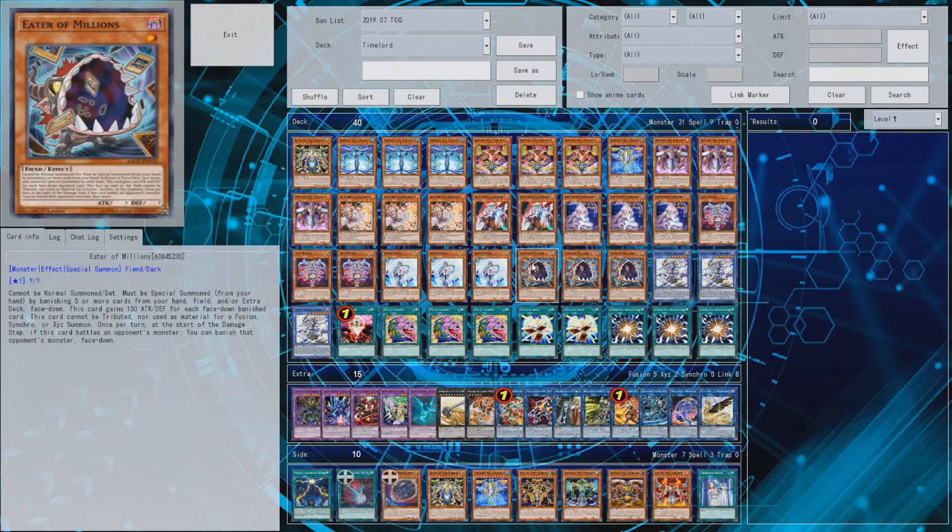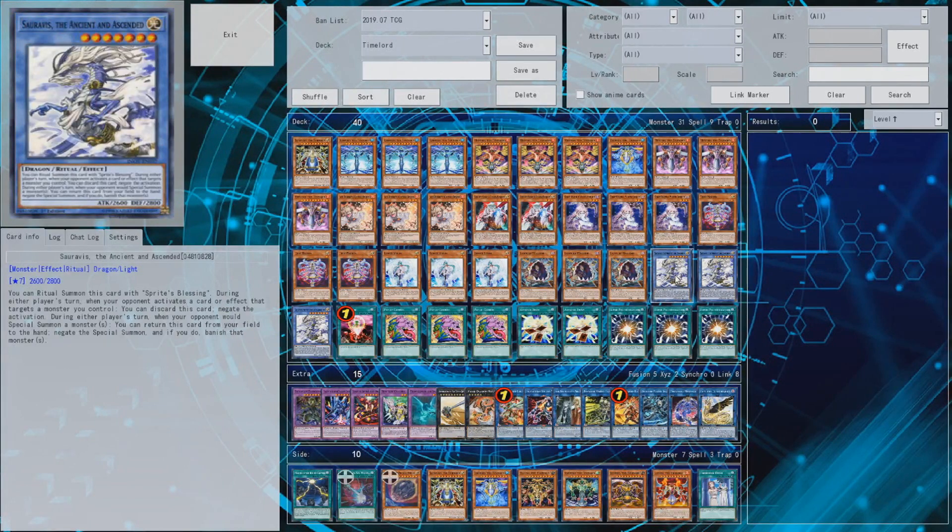I ran triple Eater of Millions — you could run Grand Maju too for more damage, but since your normal summons are taken by Time Lords, I needed something special summonable. Eater of Millions is basically monster removal that can build up a fair attack stat with Pot of Desires, and it's special summonable. I tripled the targeting protection card, which came in handy a lot — especially against Salamangreat with targeting effects or Sky Strikers, since if your opponent can't target you, or you can negate that one targeting effect, your Time Lords are safe.